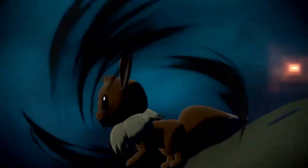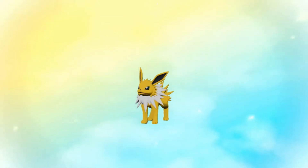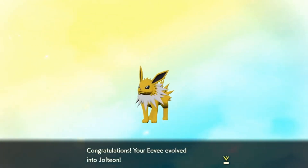There might be a thunder rock somewhere that you can use, but I don't know about that yet. So that's all you guys get for now — how to evolve Eevee into Jolteon with a rock. You can get them from battling alpha Pokémon as item drops, so it's pretty easy to find and pretty easy to get. Let's do some battles.